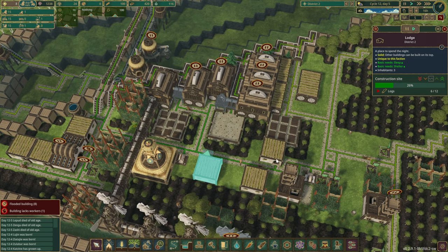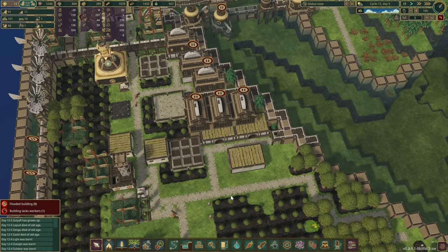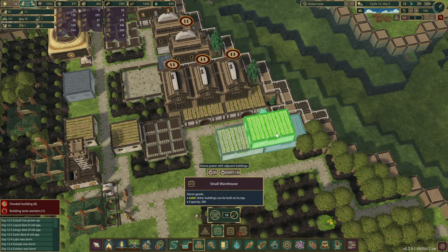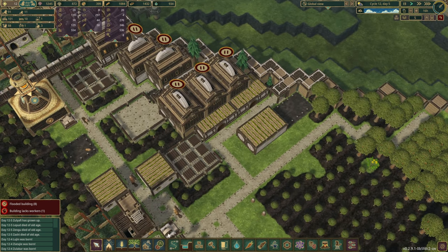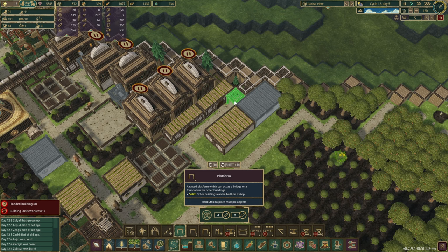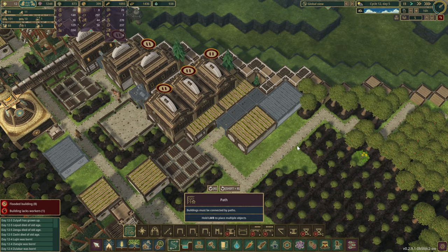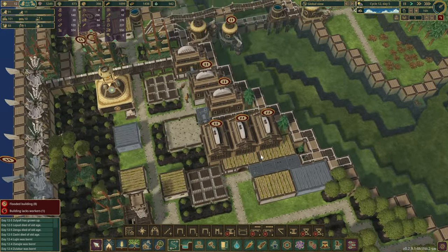A couple more things left - I just want to move a few houses out of the way. Let's do another storage in here as well. So what I'm thinking to do now - let's take a quick look. For this episode, I'd like to start making some metal.